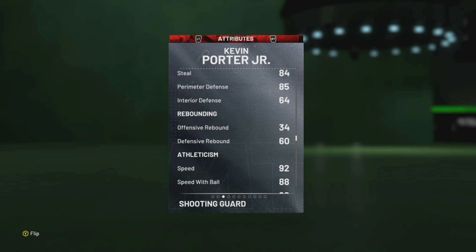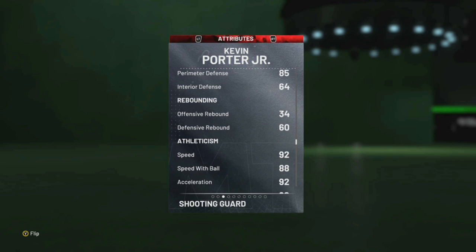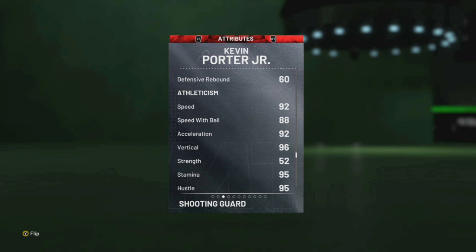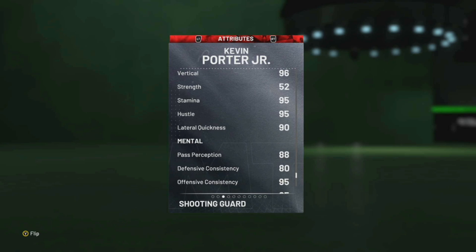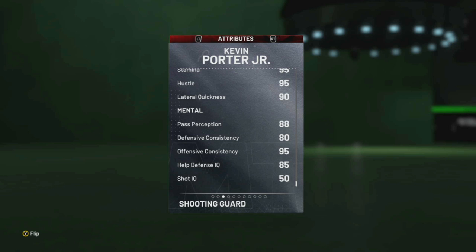All right. 85 interior defense — really good for a Ruby. Speed 92, 88, speed with ball 92 acceleration. Vertical is at 96 — you can get up in here. It's stamina 95, hustle 95. Ball control was 90.